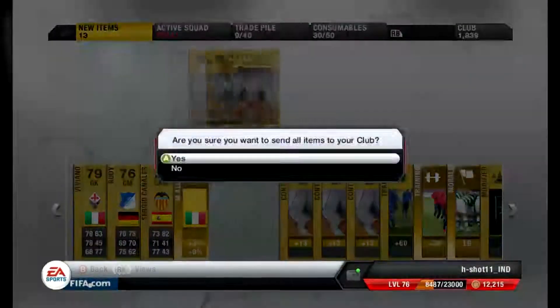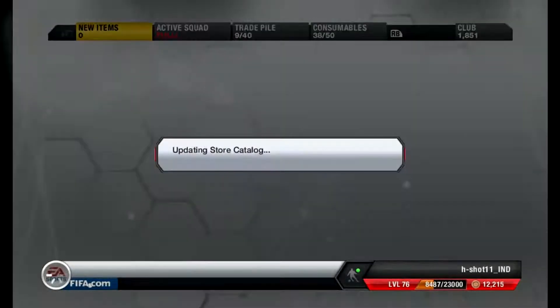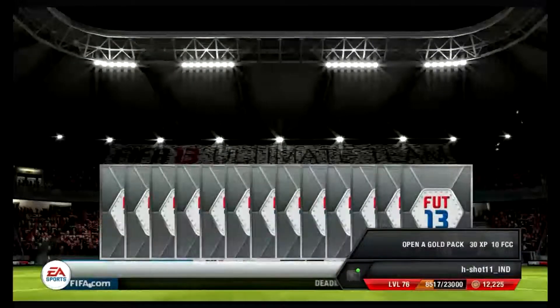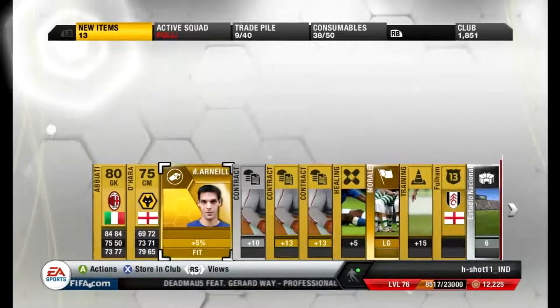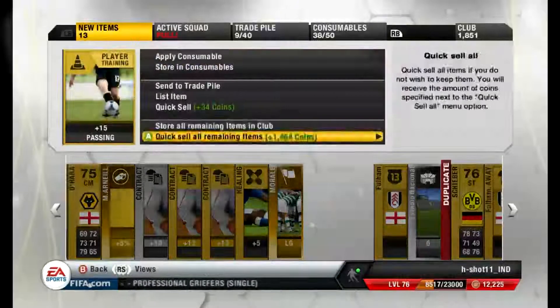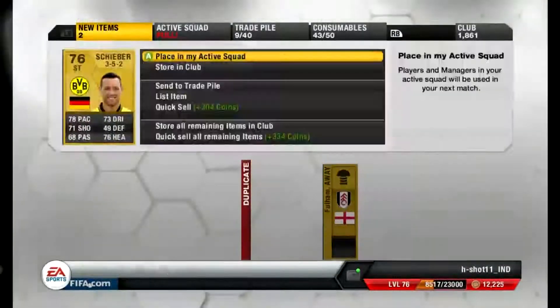Oh my god. Let's go for the rest. So, looking at the pack, we have Triati — he is not a rare player. Still not a rare player. Rare fitness coach, manager, whatever. Again a squad item — not needed. Rare stadium. Pretty crappy pack, very bad, very bad.